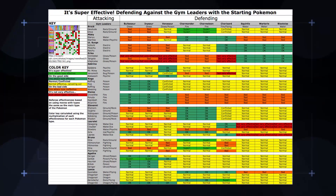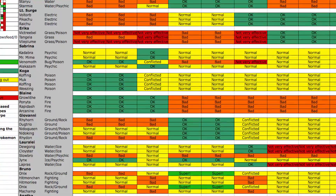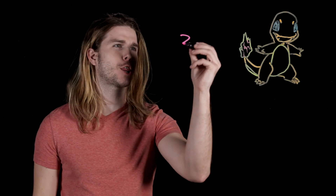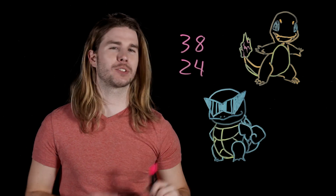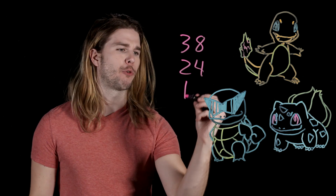Here is how your Pokemon defend against the types of all the gym leaders and the Elite Four. Looking at defense, Charmander has a disadvantage in 38 battles, Squirtle has a disadvantage in only 24 battles, and Bulbasaur gets a vine whipping — get it? — in 41 battles. Looking at those match-ups, it's pretty clear: Squirtle has the most advantages and the least amount of disadvantages. He's who you should choose.